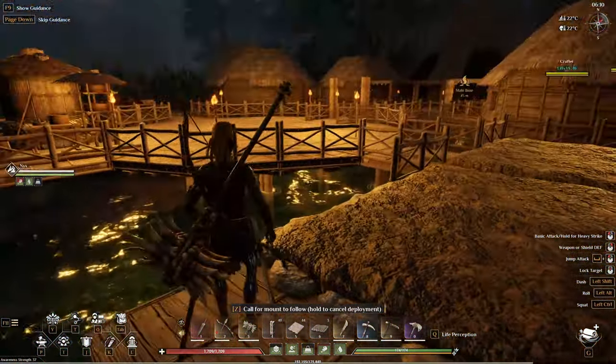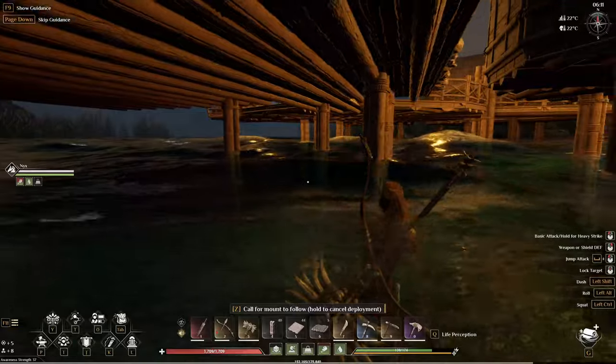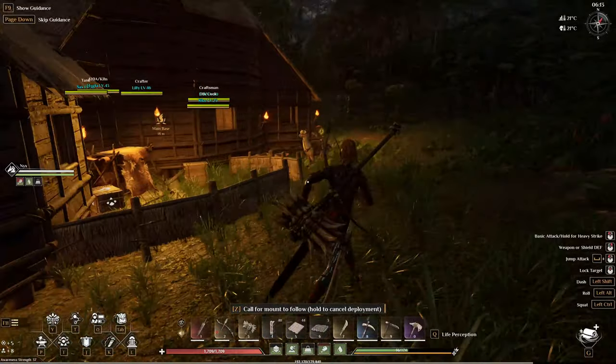You can actually build the farm on top of flooring over a river. As you can see, I've built on pillars all the way around the base because I wanted most of the base to be out into the water — I do love that kind of aesthetic.